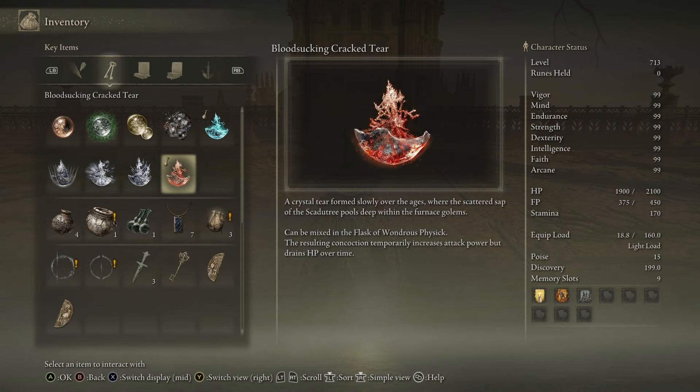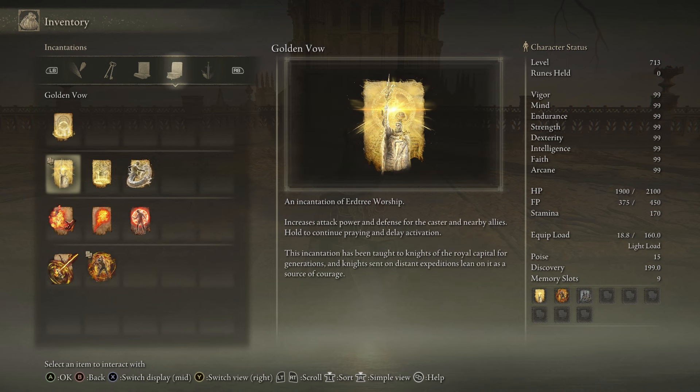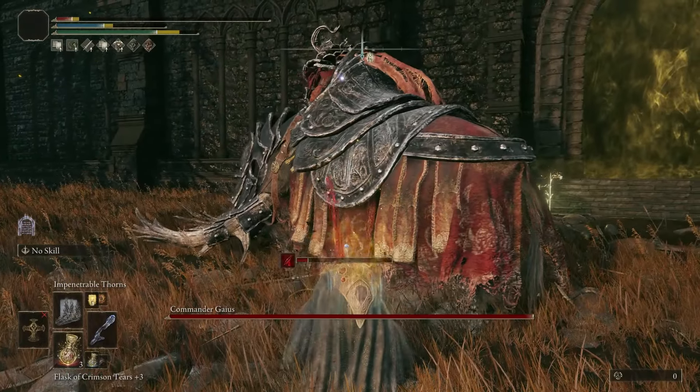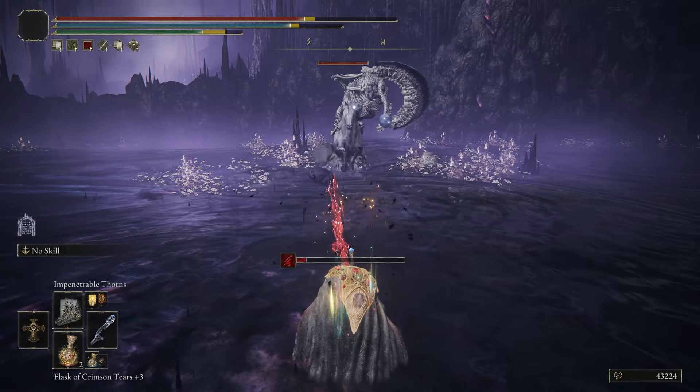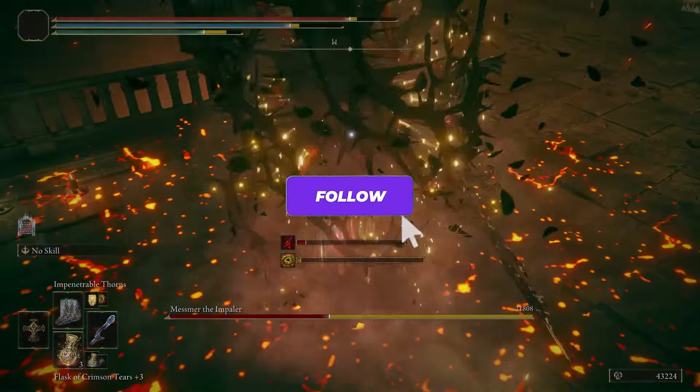Lastly for your flask of wondrous physick — and this is another one of the big new things we got with the DLC — we're using the Bloodsucking Cracked Tear for 20% more damage at the cost of 1% HP per second, and the usual Magic Shrouding Cracked Tear for another 20%. Pair these with the usual Golden Vow and Howl of Shabriri, or even Terra Magica if you're feeling funky, and you've got yourself one of the most broken ways to deal damage in Elden Ring. If you enjoyed the video, make sure you give it a like and subscribe to the channel.